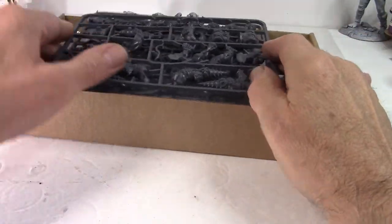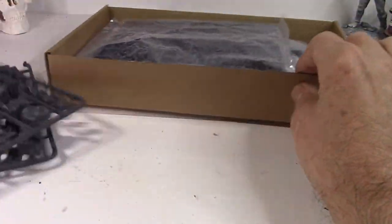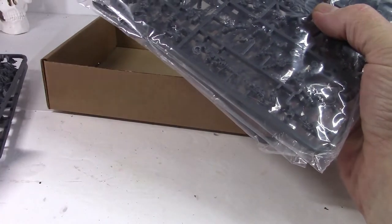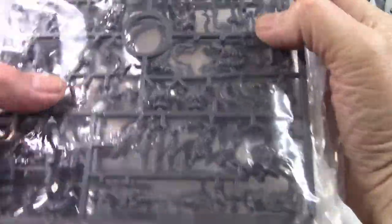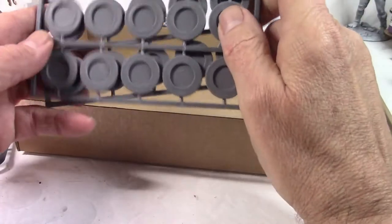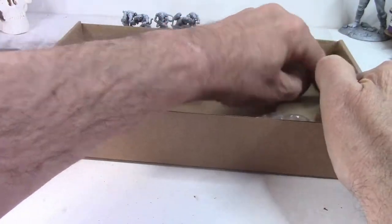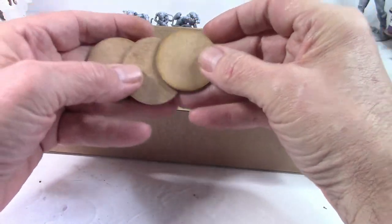So here's what's in the box. You get two Night Terror sprues, which are really nice. The Night Terrors — there's four total, two on a sprue. You've got 15 of these Nightcrawlers across three sprues, five on each. Got some plastic bases for your Nightcrawlers, and then some MDF bases — about 40mm — and those must be for the Night Terrors.